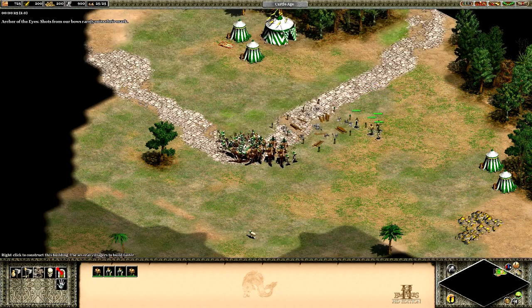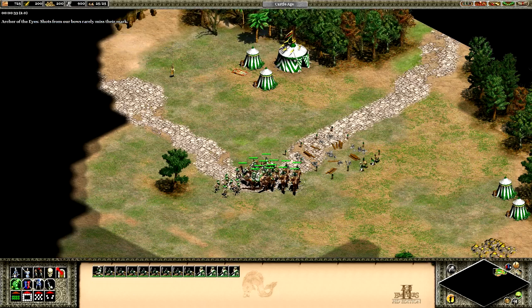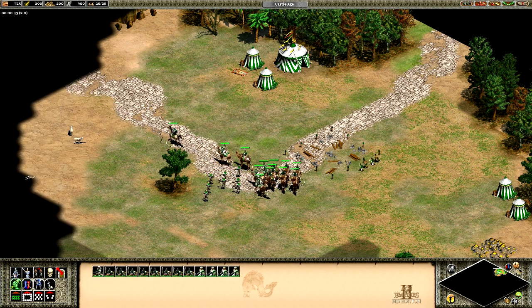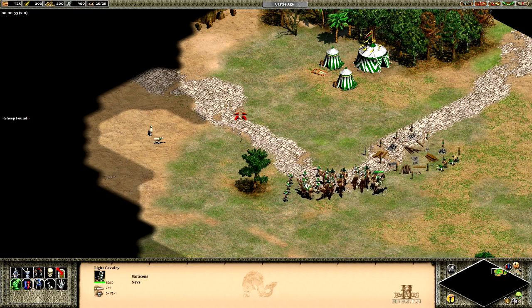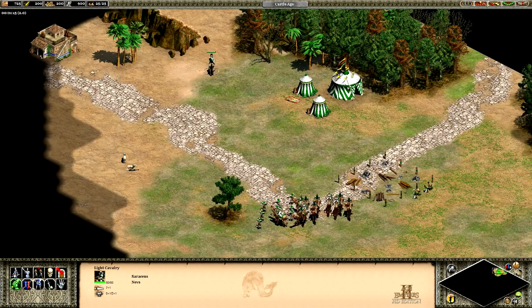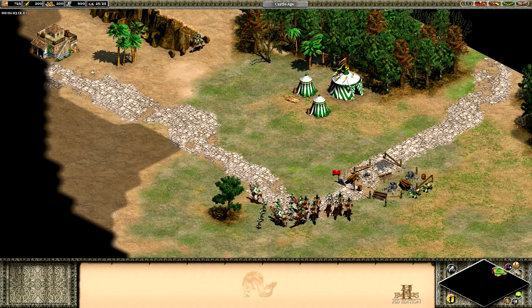We're going to go ahead and throw this down here, smack in the center so we've got some room for trebuchets. We've got some different archers here, the archers of the eyes. I want to grab my scout, my light cavalry, and send him around the base.